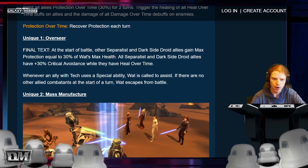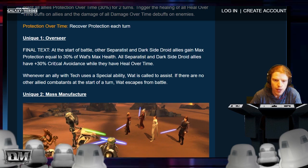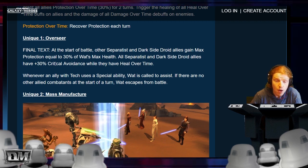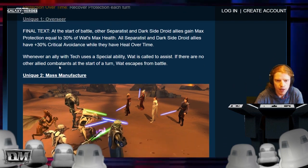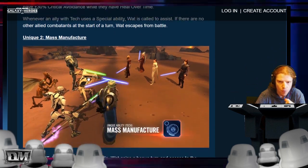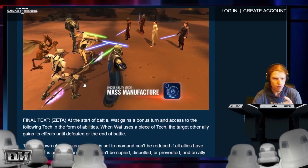Unique one: Overseer. At the start of battle, other Separatist and dark side droid allies gain max protection equal to 30% of his max health. All Separatist and droid allies have 30% critical avoidance while they have heal over time. Whenever an ally with tech uses a special ability, Wat is called to assist. If there are no other ally combatants at the start of a turn, Wat escapes from battle. He has an escape from battle mechanic and he fits in multiple teams. I love this character — this is fantastic.